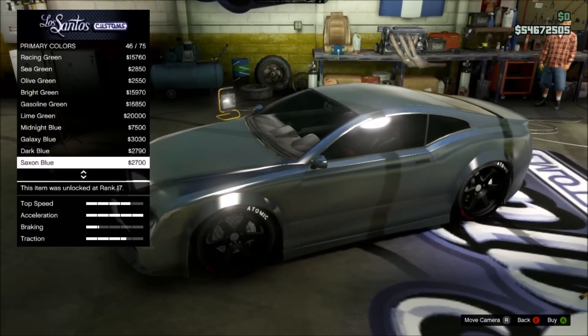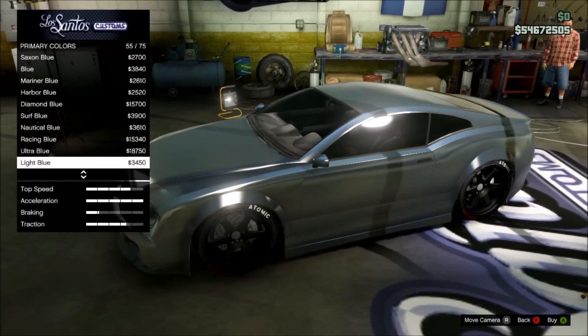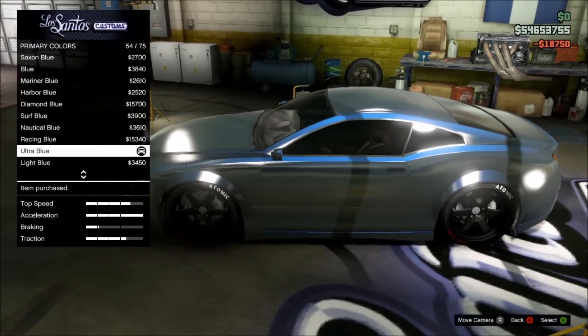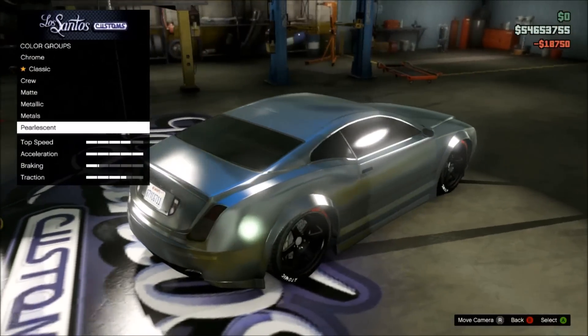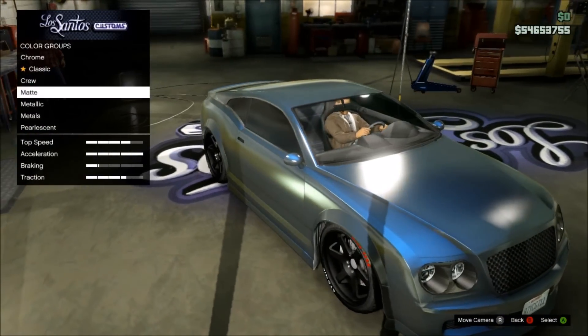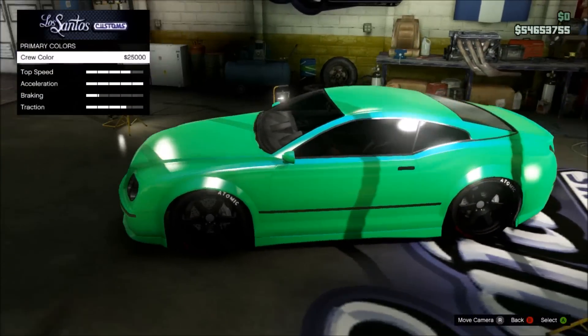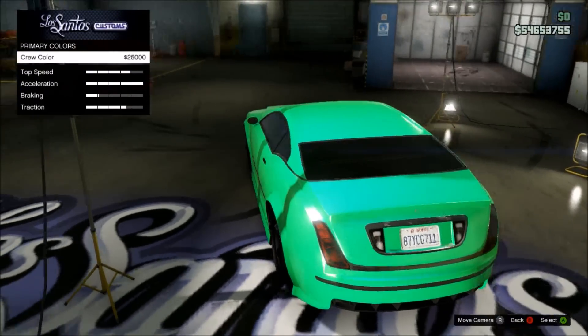Go down to about the bottom of the list — roughly 75 entries down — and find the color Ultra Blue. Put that color on, then back out and go to the Crew option. You'll see the crew color turns to an ultra lime green with a hint of blue in there. It looks absolutely stunning and amazing.